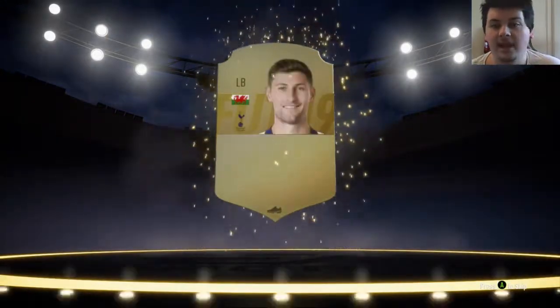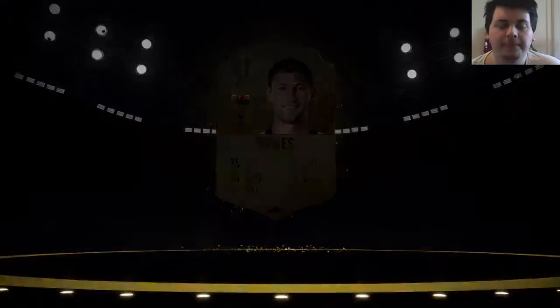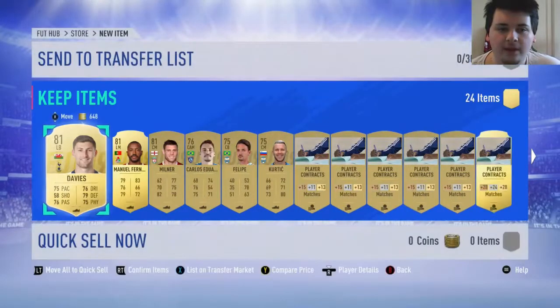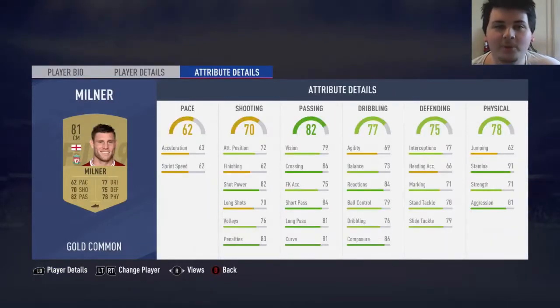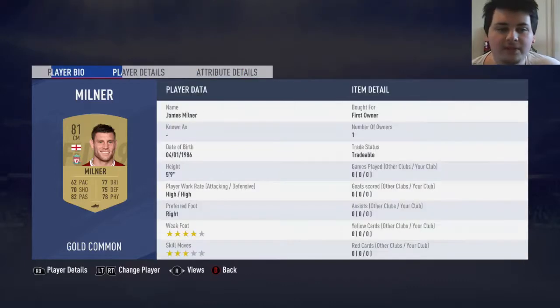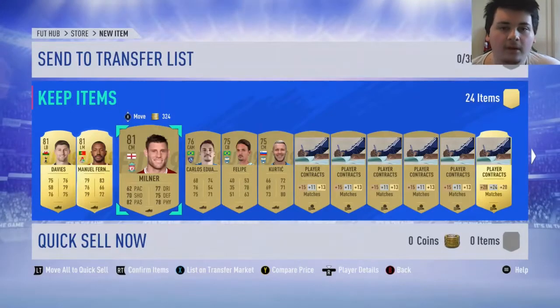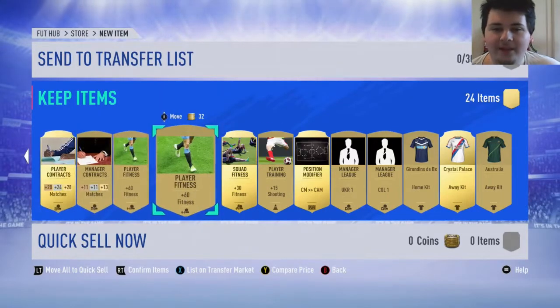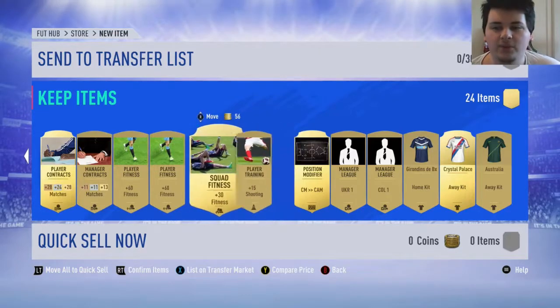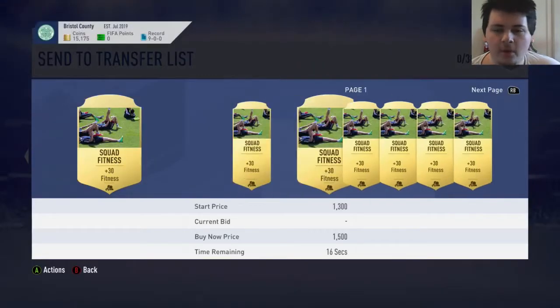Davey's nice - that's at least like a K right there. I'm not going to use him because he's not a great card, so I'll definitely sell him. Manuel Fernandez - he doesn't look too good either. We got James Milner - got caught between saying the two. Obviously a very decent card because he's one of the best players in the world. And then for the rest of the pack, we've got a squad fitness - that's good. I'll sell that for a K because we'll just be using fitness teams.